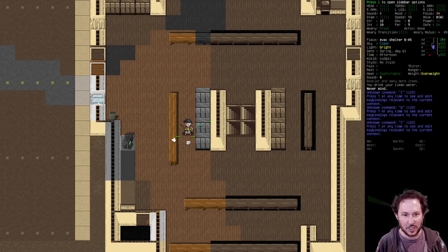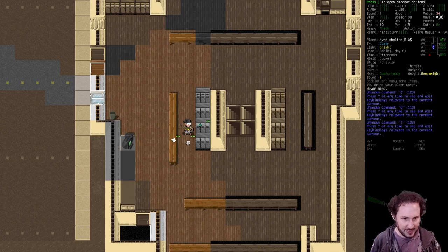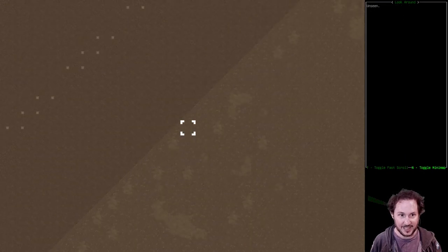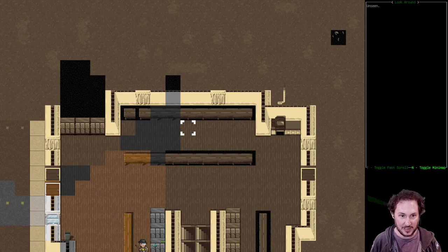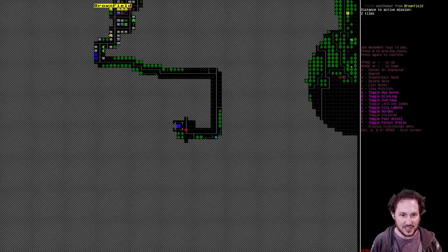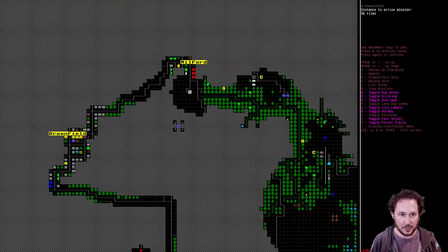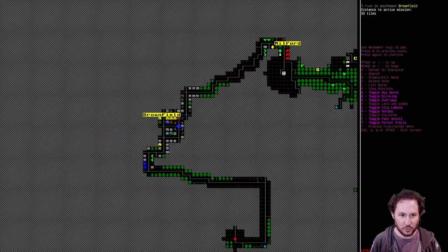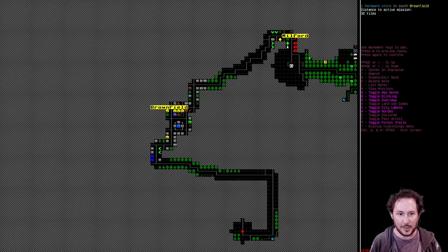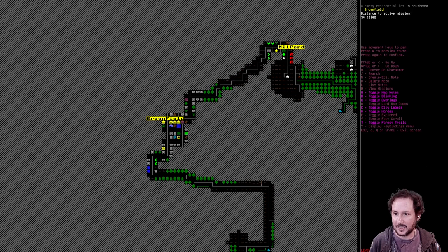So, a recap: last episode we found this evac shelter. We know that there are zombies to the north within viewing distance if we open these curtains, and nothing to the south. We used the computer and found that there is a refugee center not too far away. The route to get there goes through a pretty busy town, probably infested with zombies. There's also a library and a hardware store nearby.